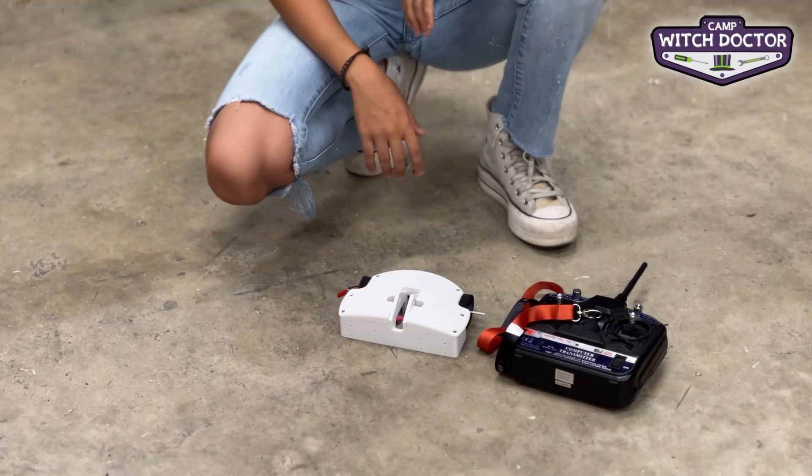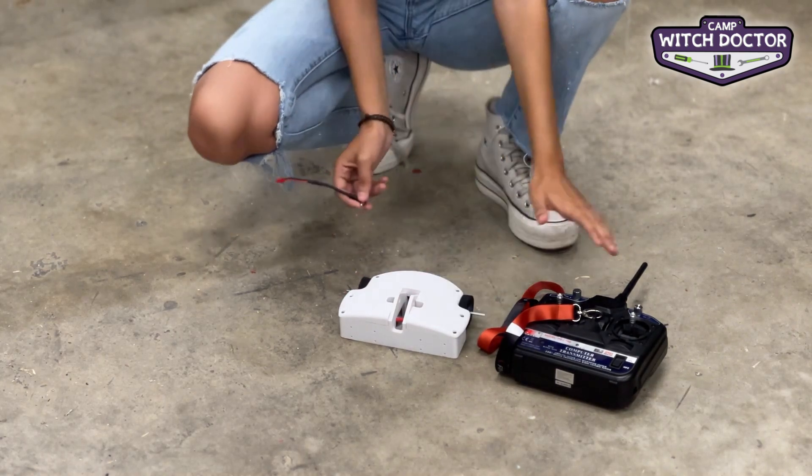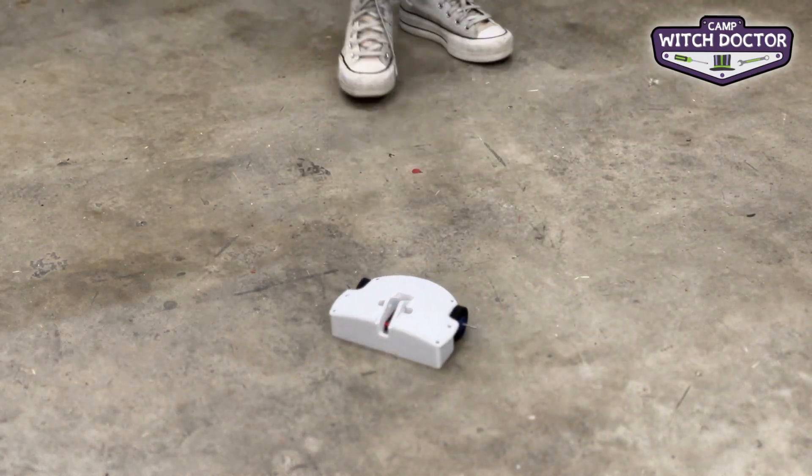Alright, we're ready to drive the robot. Do you remember how to turn it on? Pull out the switch. Perfect, now your robot's on, your transmitter on, and we're ready to go. Go ahead and try it.